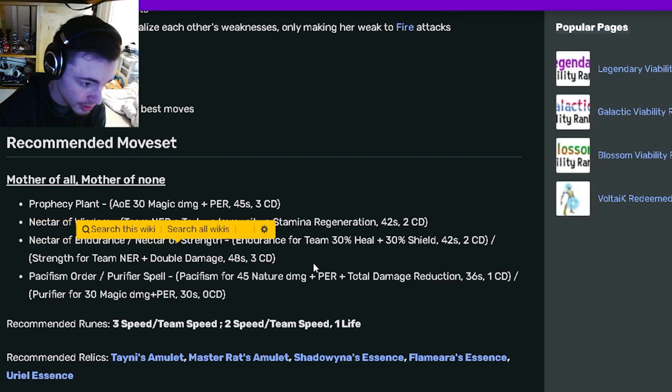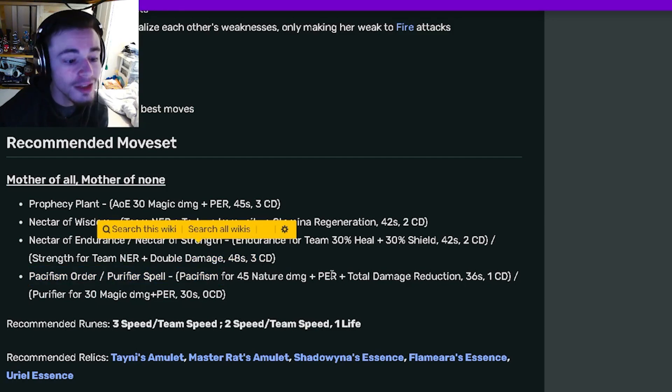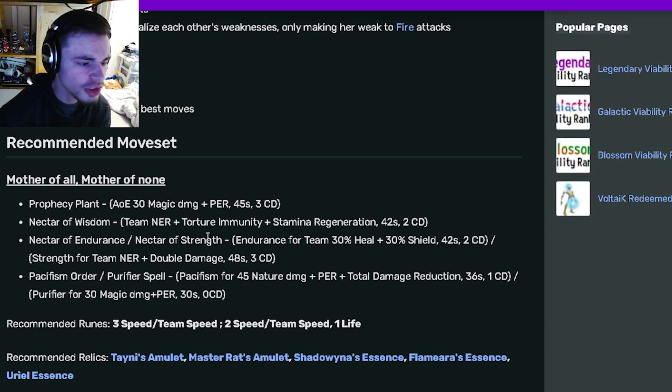I'd probably stick to her team NER with double damage, since it not only removes all negative status effects but also gives double damage, which is really great. She also has a positive effect move with total damage reduction, which is really good, and a spammable positive effect removal with zero cooldown.